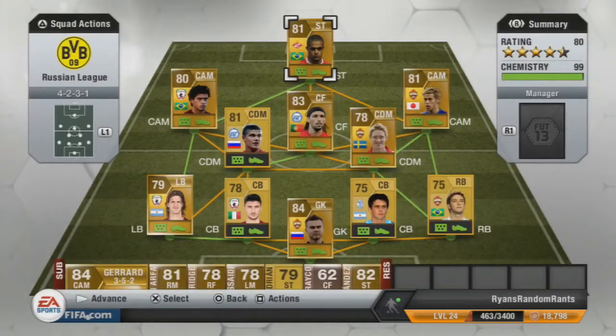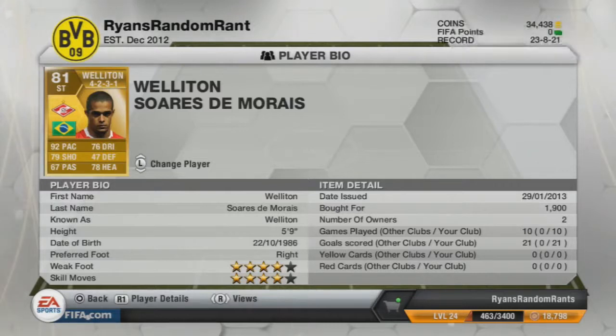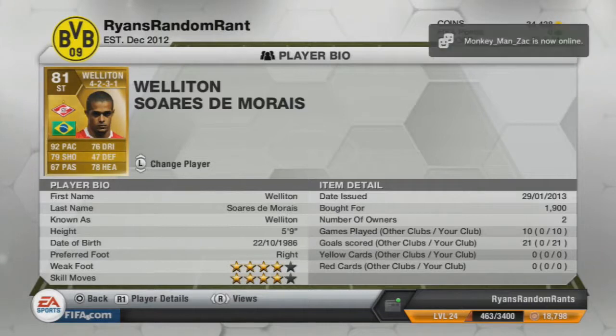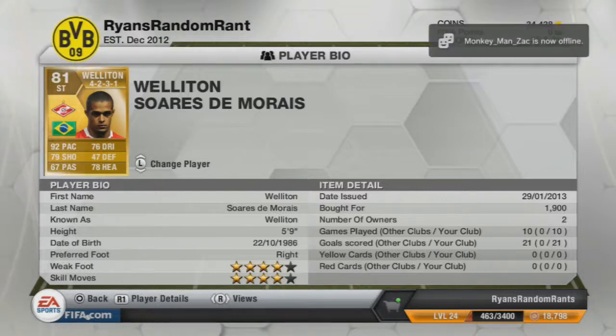But then up front, you've got to have the beast that is Wellington. I've got this guy for 1,900 coins and I think it's an absolute bargain — I've played 10 games with him and scored 21 goals. With his 92 pace he can rip defenders apart. The 79 shooting is good enough for me. With his 4-star skill moves and 4-star weak foot, he can get a pass to pretty much anyone and just unleash his shot. His long shots are absolutely immense.